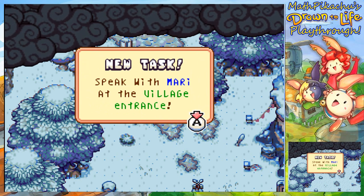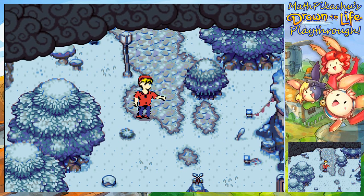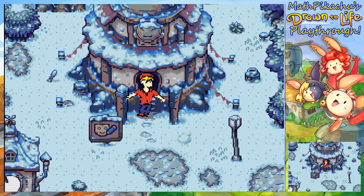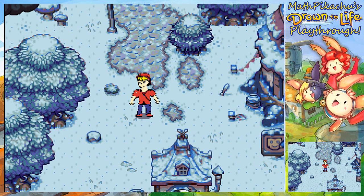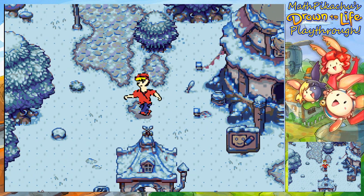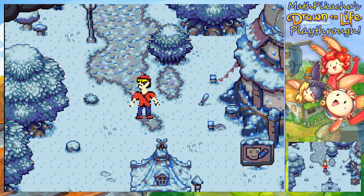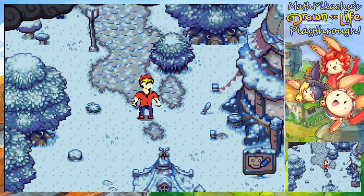New task: Speak with Mari at the village entrance. Hold B to run. Alright guys, so I think that is all we're gonna cover in this episode. It's been a pretty good amount of story — not really much gameplay, but it is the beginning of the game. What I'm wondering is do I have to save or something? It said it saves automatically, so can I just turn it off? I know it's saved after I made my hero. Ah well, I'll figure it out eventually. So in the next episode, we are going to be meeting Mari at the village gate and discuss what is going on here. I will see you all next time. Thank you all for watching this first episode — it really means a lot. Peace out, everybody.